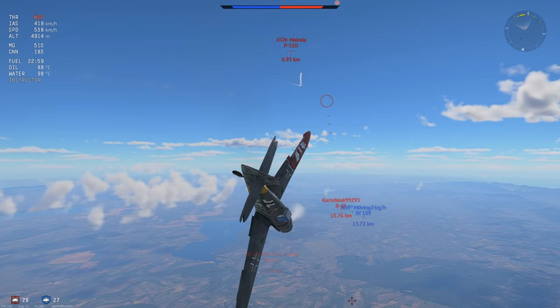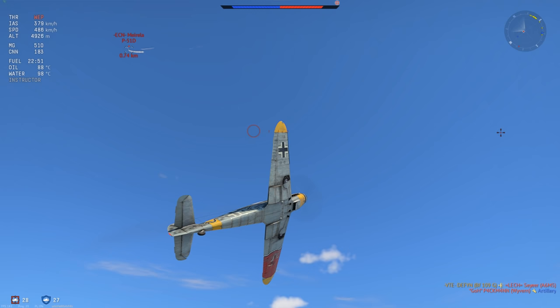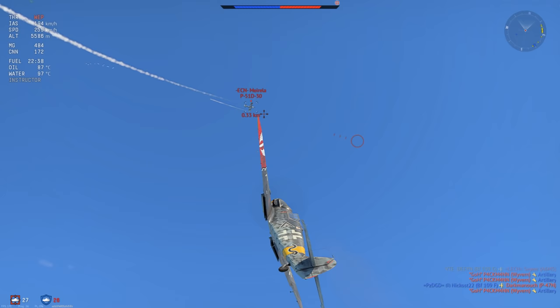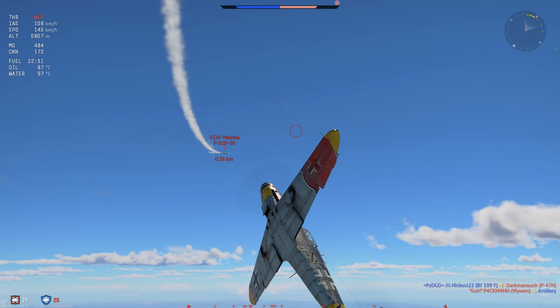Going into the dogfight here with a P51, it's a D30. I have 30 minutes of fuel and we're at a pretty hefty altitude, so I'm at a little bit of a disadvantage. He also has more energy than me, so I really have to work hard to kill this guy. First turn I could have killed him but I just don't manage to get the lead in, then I try to pull into a circle.